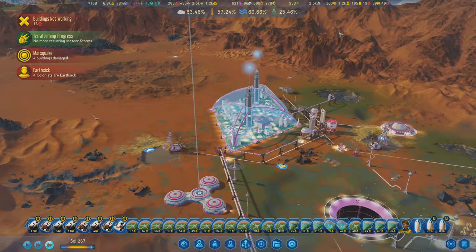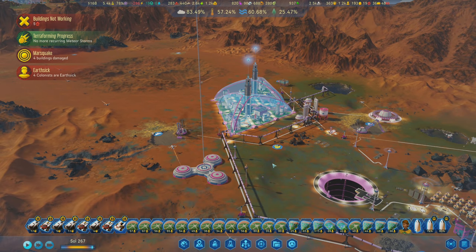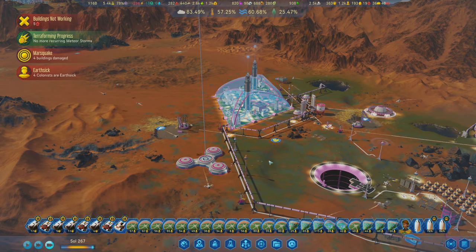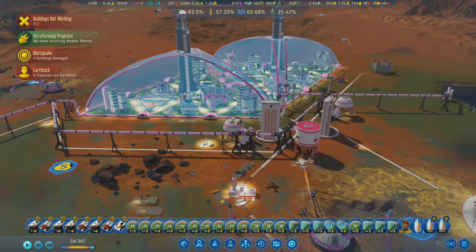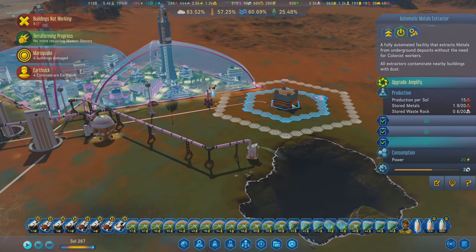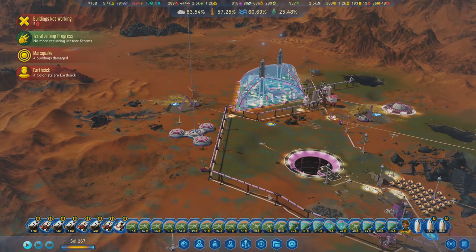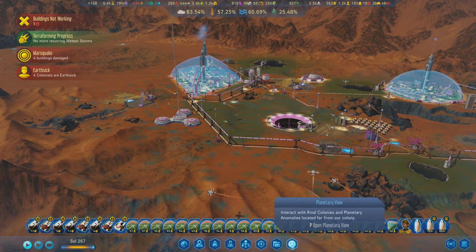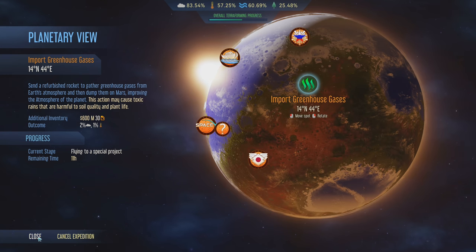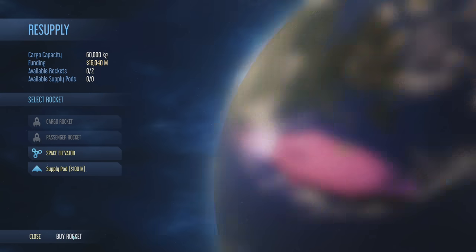Now that we have a huge amount of living space available, and I have a whole bunch of money and a lot of extra living spaces, the first thing I want to do is go to resupply and buy a rocket. I've got 16 billion - now is a good time to buy one.